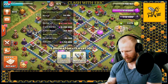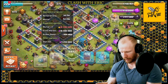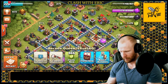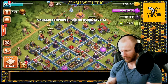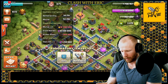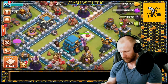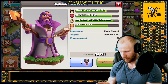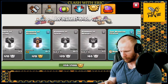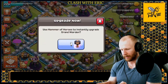Now let's get the heroes upgrading. We'll get the Barbarian King down upgrading, get the Archer Queen down and wake her right back up with a book of heroes. I have a couple more books of heroes from the pack, so I should be able to get her going again soon. We'll get the Grand Warden down and wake him right back up. I'll use a hero upgrade to get the Grand Warden to level 32, then buy a hammer of heroes. I need to get these hammers on cooldown as soon as possible.